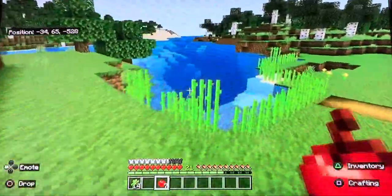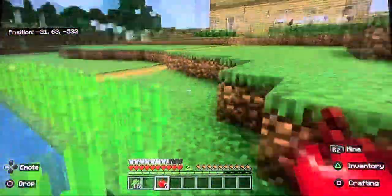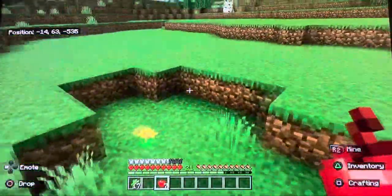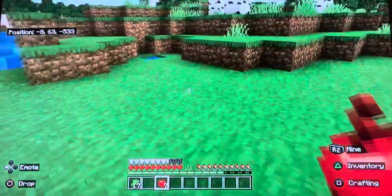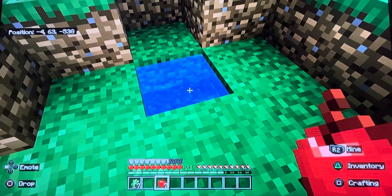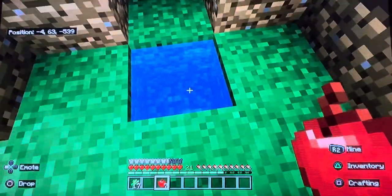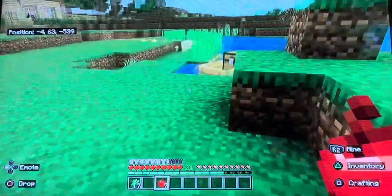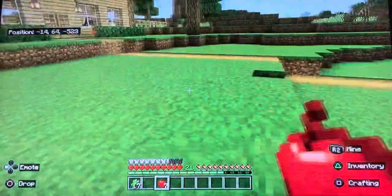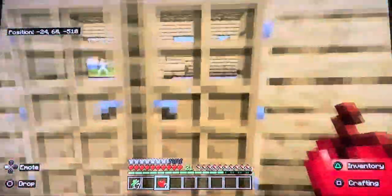Look at this — my sugarcane has already grown some more, so I'm going to collect that. Over here there's this random patch of water. I tried to place lava in it to get obsidian, but for some reason it just absorbed the lava and didn't do anything, so I lost my bucket of lava — which is unfortunate. Oh well, just have to deal with it; no getting it back.